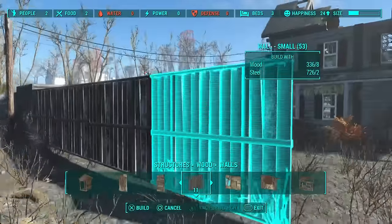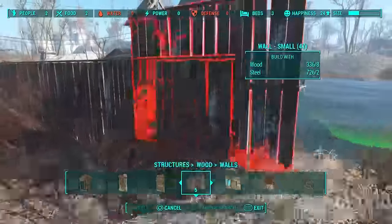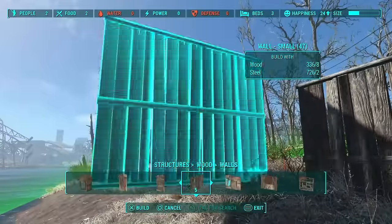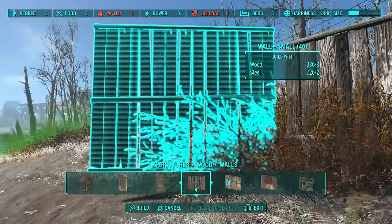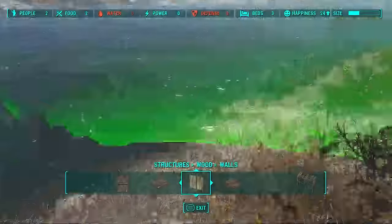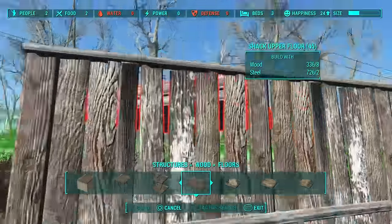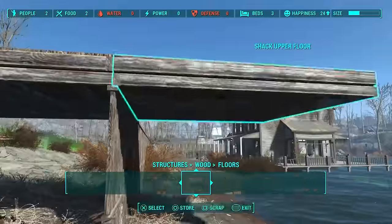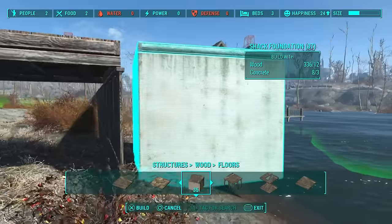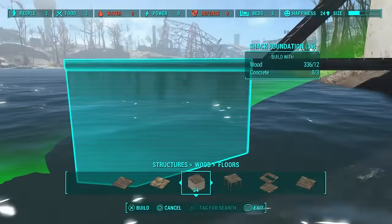Don't worry about doors or anything just yet — we'll fix that up after. You will find the floor gets a little unleveled, so you're just going to have to force it in a little bit. Once we get this one in and maybe one more, that should be about right. Then we're going to do the same kind of thing here, starting from the other side, and this will allow us to put some concrete floors in because we're going to build a little concrete enclosure.